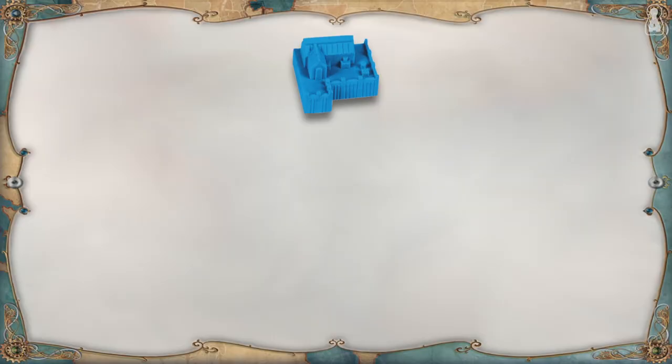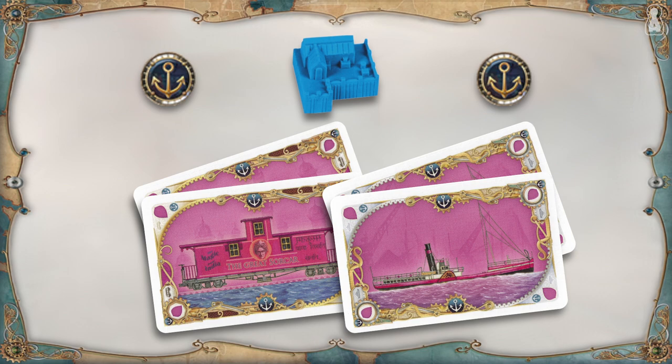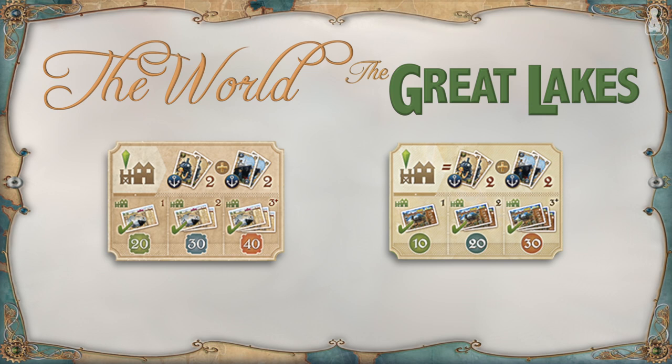On their turn, a player can also build one of their 3 harbours in a city connected to a route they've already claimed. To build a harbour, a player must discard 2 train cards and 2 ship cards — the city and all 4 cards must show the anchor symbol. Wild cards can replace any of these cards. At the end of the game, each harbour scores points depending on how many completed tickets pass through that city. On the world side, a harbour is worth 20 points if 1 completed ticket goes into it, 30 points for 2 tickets, and 40 points for 3 or more. On the Great Lakes side, a harbour scores 10, 20 or 30 points under the same conditions.